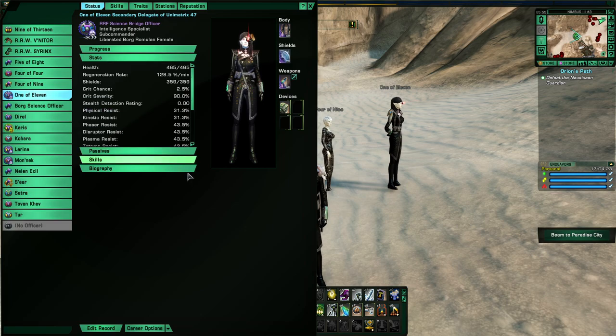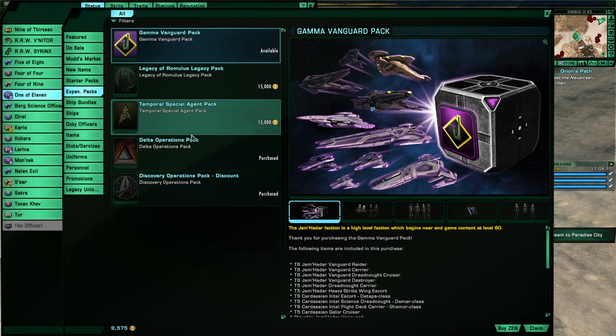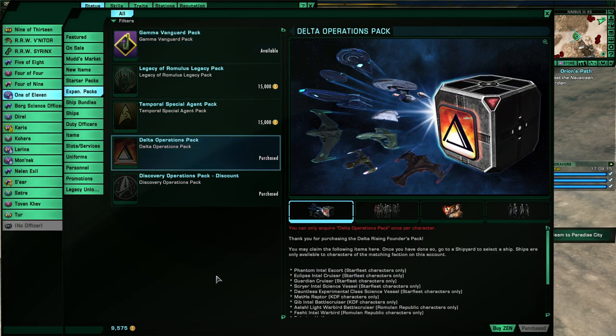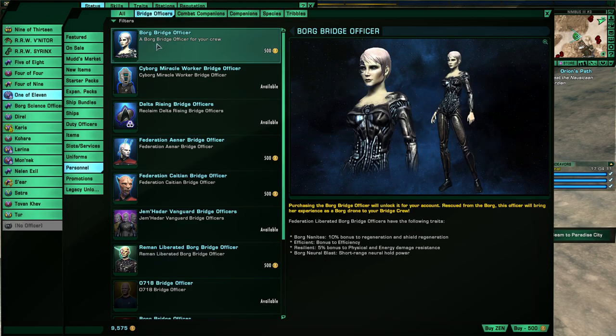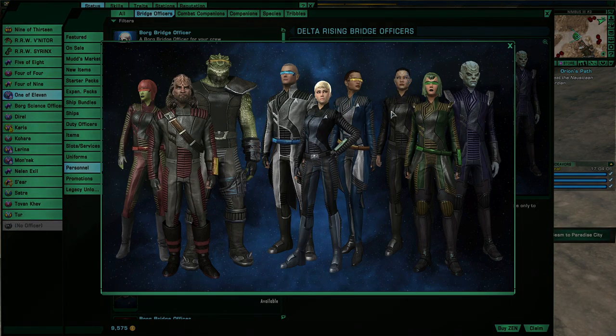This is the Intelligence Science XB. She's from the Delta Pack — go to Expansion Packs, Delta Operations Pack. After you get her, go into Personnel, Bridge Officers, and Delta Rising Bridge Officers. She is exclusive to Romulans.